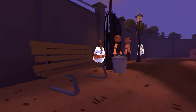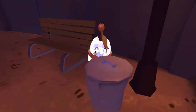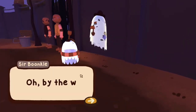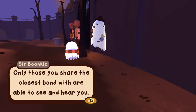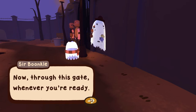I'm not supposed to apparently. Oh no, I'm sick! By the way, perhaps it's worth mentioning — only those you share the closest bond with are able to see and hear you. You can only talk to another person by possessing someone else. Now through this gate whenever you're ready.